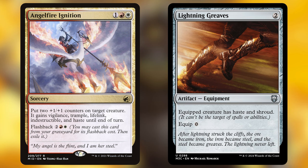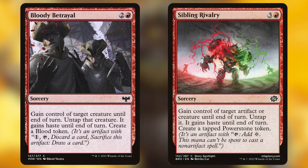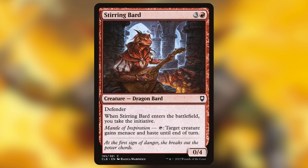For haste enablers: Arbalest Engineers give trample and haste on entry and also make a power stone. Bloody Betrayal and Sibling Rivalry can target Wowzer, give him haste, and provide a token in case you're still missing one when he comes down. Conduit Goblin gives two energy — one of our requirements — and at the beginning of combat lets you spend one energy to give something haste. That's very efficient. Handware Battlements is our one land that gives haste, a great tutor target. Stirring Bard gives the initiative and taps to give something haste, though it takes a turn to activate.